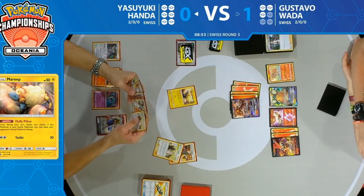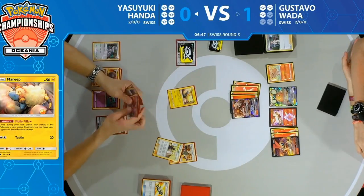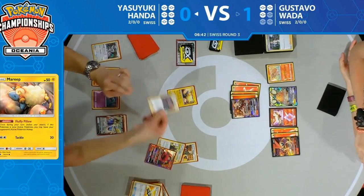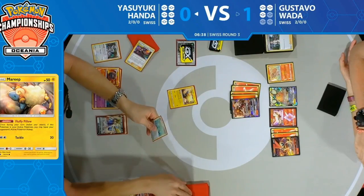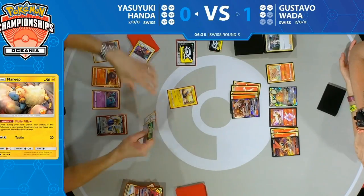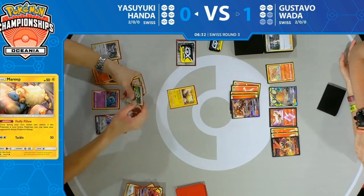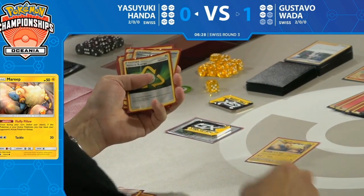Two supporters now. We see Cynthia and Caitlin first — his hand is pretty much set up to what he wants to do. We even see the Magcargo GX with another Slugma. Looks like he's discarding the Magcargo GX though — he's got Ordinary Rod, it's fine.